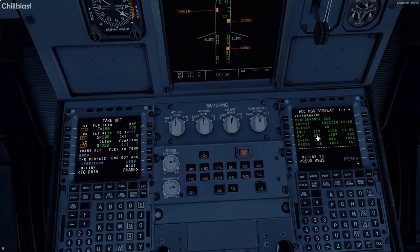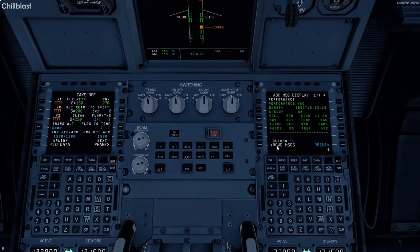We'll put down 0.8 for the trim. There's a format error — it's DN. The trim is 0.8 DN, it literally says DN. Flex to 57, V1 is 133, rotate is 157, and V2 is 159. That's all entered in. Nothing else needs changing on this page — that's all good.